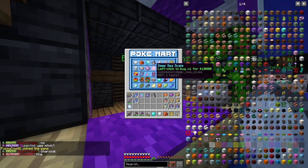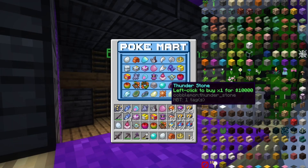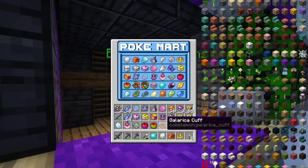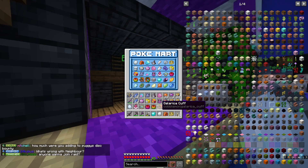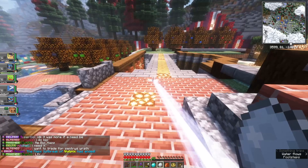Black Augerite as well, Deep Sea Scale — actually, I should probably just pick up basically everything. I've bought every single evolution item I either thought was useful or had the money for to fill my inventory. Let's go home. While we wait for it to be nighttime for Riolu, let's test a bunch of these evolution items.